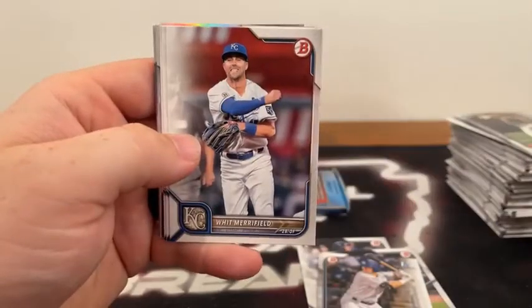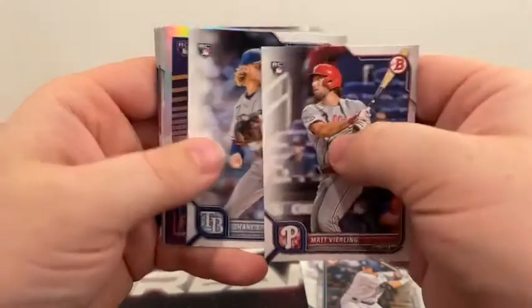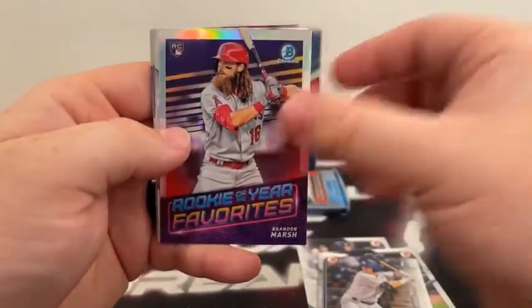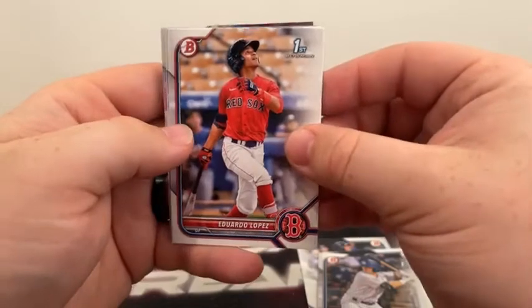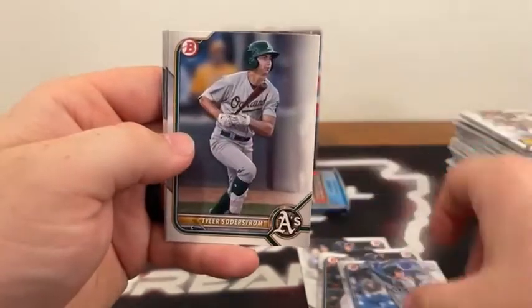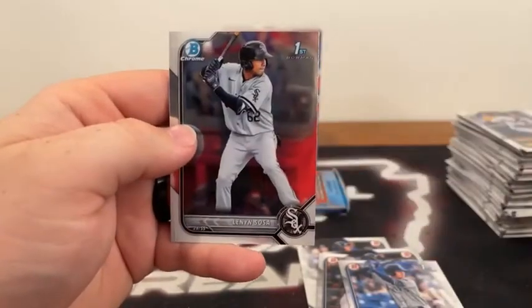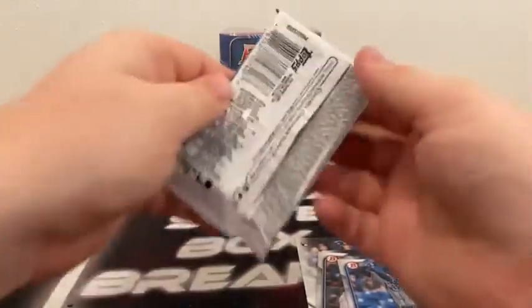Pack five of box four: Tatis, George Springer, Carlos Correa for the Astros, Whit Merrifield covering Matt Vireling on the rookie, Shane Baz, a Rookie of the Year Favorites of Brandon Marsh. A paper First Bowman of Eduardo Lopez, Curtis Mead on the paper First Bowman, Tyler Soderstrom, Ungealous on the First Bowman Chrome, and Sosa for the Chicago White Sox.